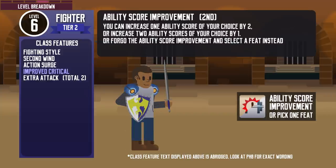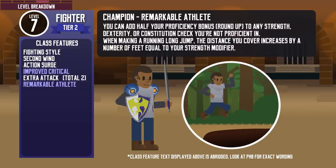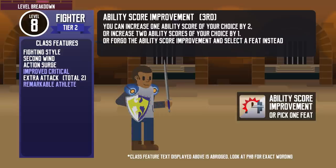At level 6, another ability score improvement — they could potentially be the first party member to max out an ability score to 20. At level 7, they get another martial archetype feature. The Champion gets the Remarkable Athlete feature, which lets them add half their rounded-up proficiency bonus to any strength, dexterity, and constitution ability check they are not already proficient with. It also increases their long jump distance, which will definitely help in the adventuring phase. At level 8, another ability score improvement — they should consider getting a feat if they have already maxed out their most favored ability, like strength or dexterity.